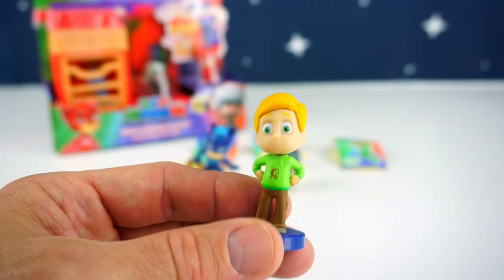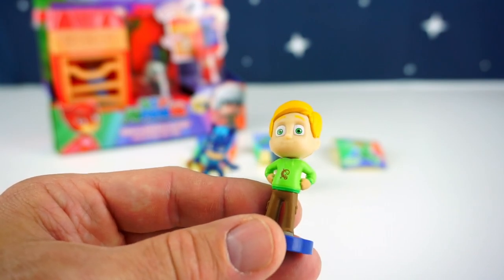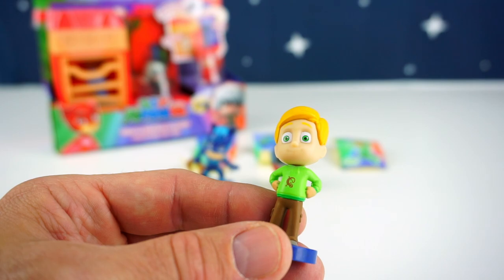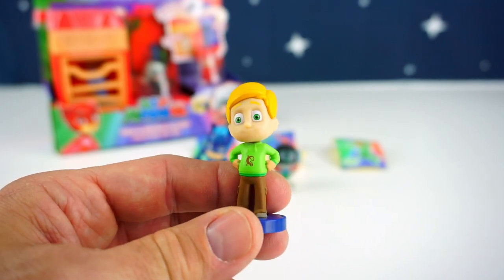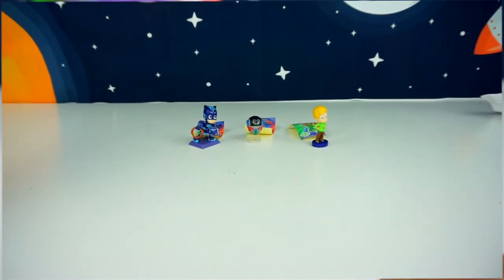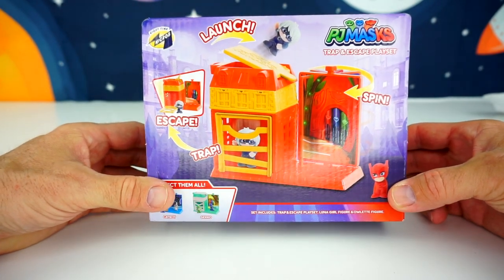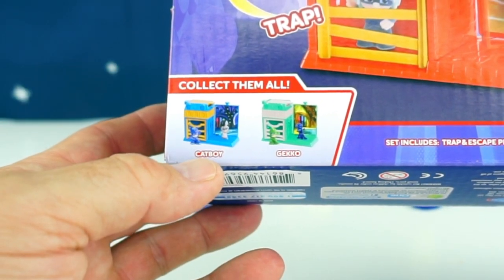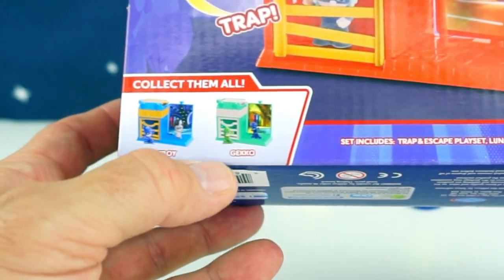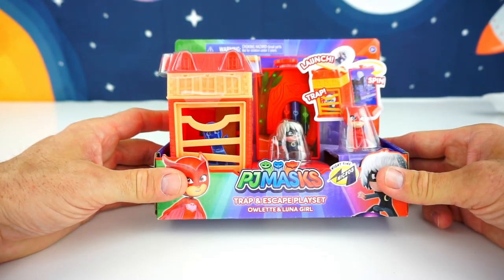It's night in the city, and a brave hero is ready to face the fiendish villains to stop them messing with your dad. I must go get changed into my Gekko superhero outfit! Now let's take a look at our PJ Masks Trap and Escape playset. You can also collect Catboy and his Trap and Escape playset, and Gekko has one too! So let's unbox this one and see how it works.